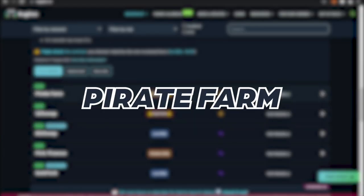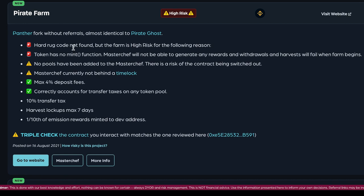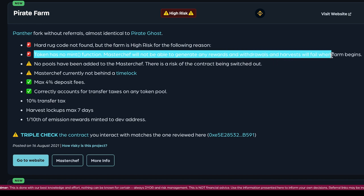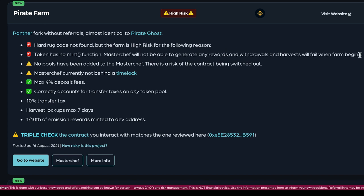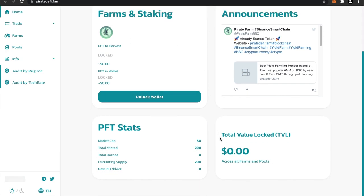Let's take a look at this pirate farm, which is listed as a high risk farm. It's a Panther fork but doesn't have the referrals, and it's almost identical to Pirate Ghost. This farm does not have hard rug code found; however it is high risk because the token has no mint function. That means the MasterChef will not be able to generate any rewards, and withdrawals and harvests will fail when the farm begins. Taking a look at the website, it looks pretty basic — total value locked $0.